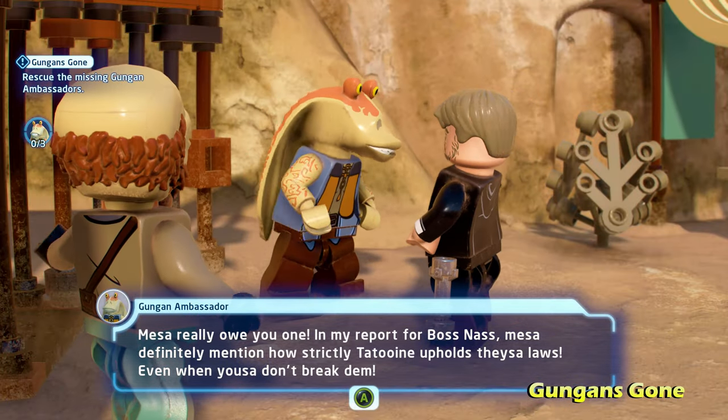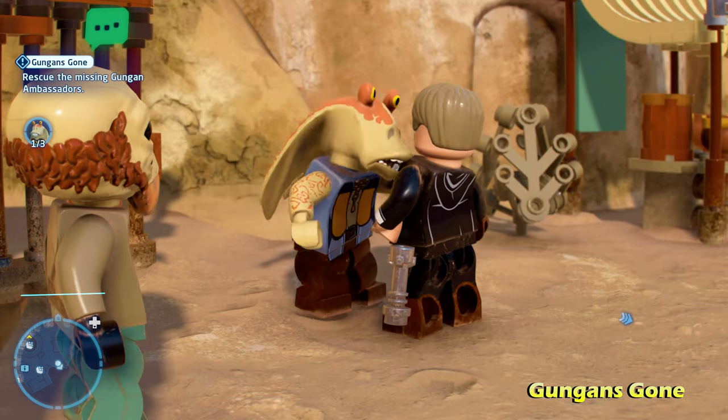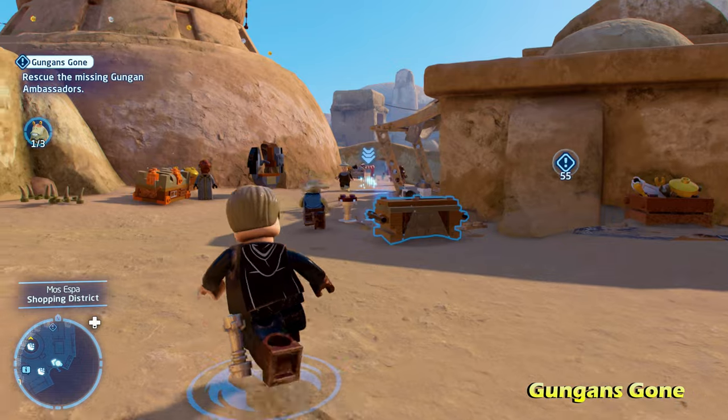This one's going to require you to spend 5,000 studs to release the first Gungan Ambassador. So pay the 5,000 and then talk to the Gungan. He's going to thank you and be on his way. That is going to be the first of three Gungans we have to rescue.